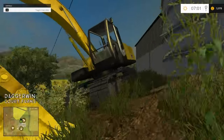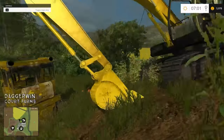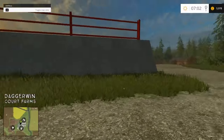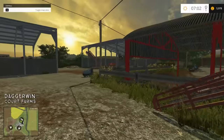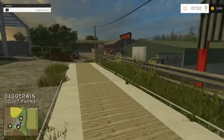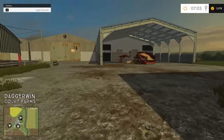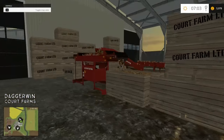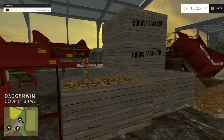We've got an excavator here — kind of looks like the one from Demolition Company. And the usual bulldozer, which seems to appear in nearly all the new maps, and it never runs. So let's jump into a tractor. We've got everything we need — weighing scales, conveyor belts. I like this for the potatoes — it's for loading up the crates. All very nice.